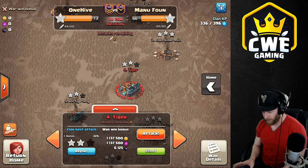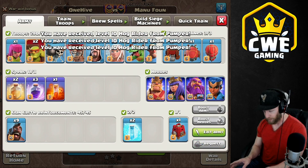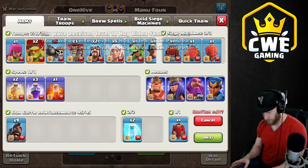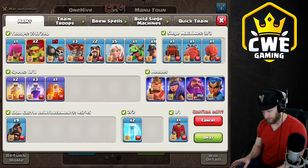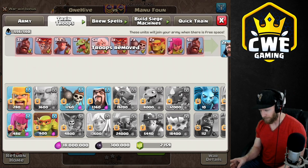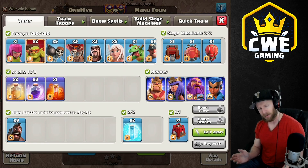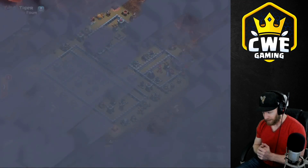Make sure you guys hit the like button, hit the subscribe button and let's look at the base. Here's the army: we've got sneaky goblins, wall breakers — probably don't need that many, we'll go to five. We'll pick up an extra hog... actually, let's pick up a wizard instead. I could use extra cleanup on this attack. You never can have too much cleanup. All right, we just got the last troops we need.